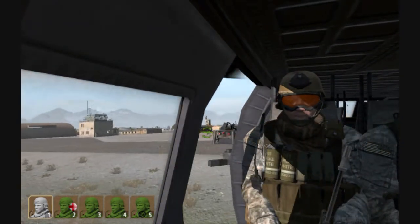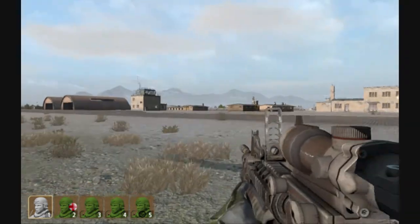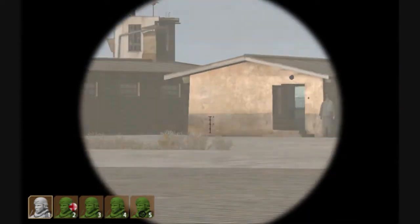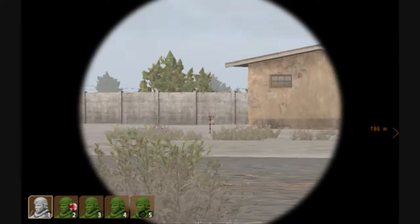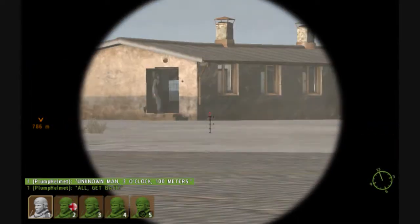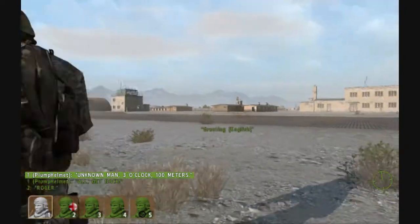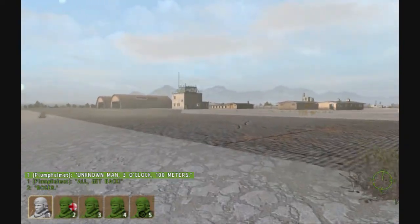You can see our waypoint up there - we have 800 meters to go. It's a lot further than it seems. That guy doesn't have a gun. Everyone fall back in. We're going to move up through this way quickly.